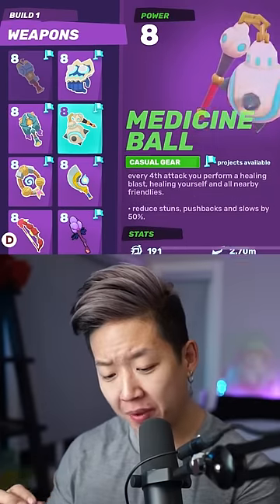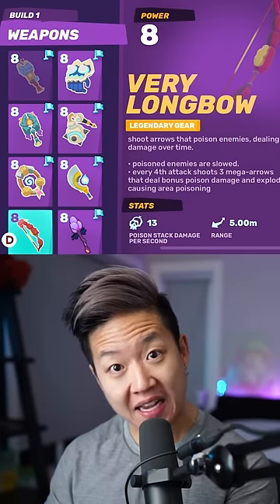Supercell's new game, Moco, has eight different weapons, which are essentially the eight different classes you can have in Moco.